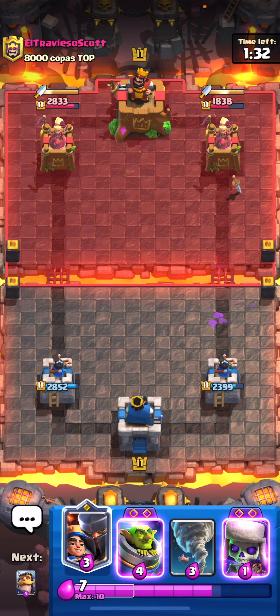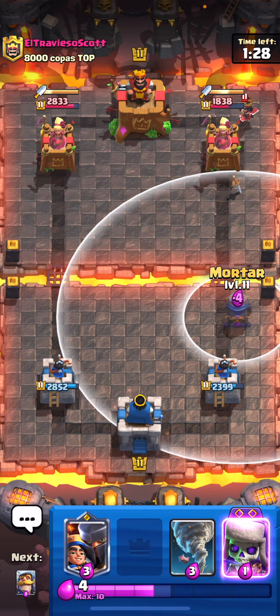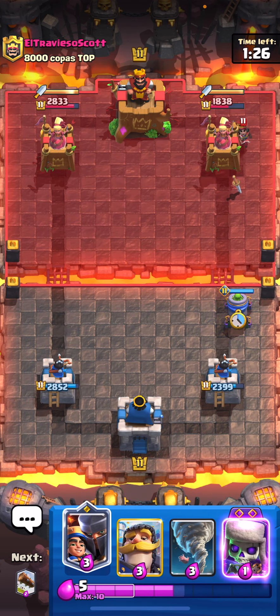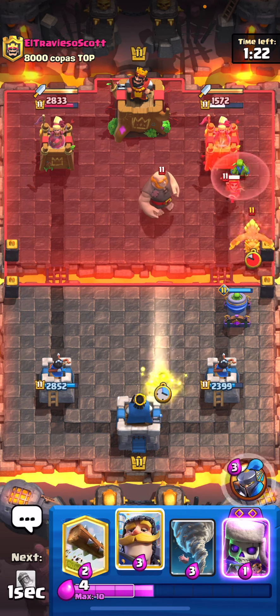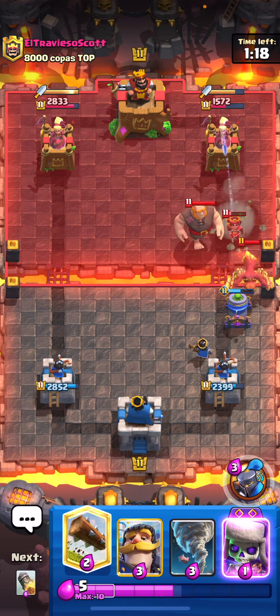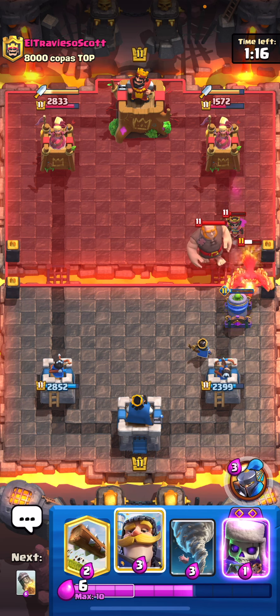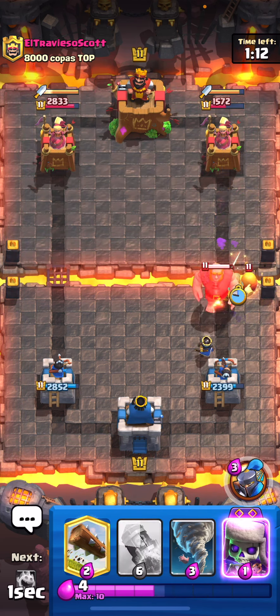You just play defense and then you can rocket cycle people down or get chip damage. Why did I play that ice spirit? I don't know, that was a dumb play. Let's go ahead and play our evil mortar here and then just wait and see what he does. If you're gonna go for a tornado play — oh my goodness, this guy is just the CEO of missing his pulls.